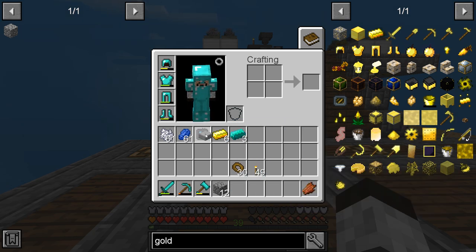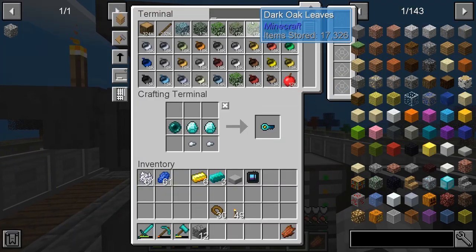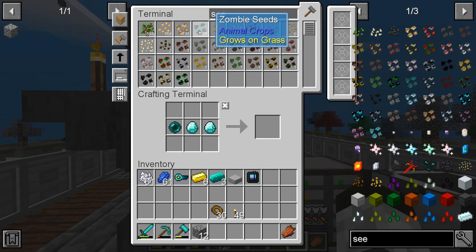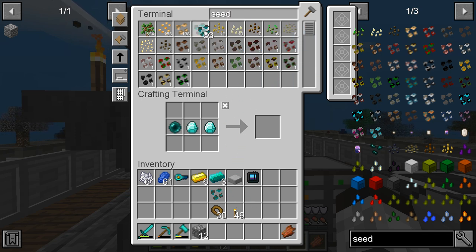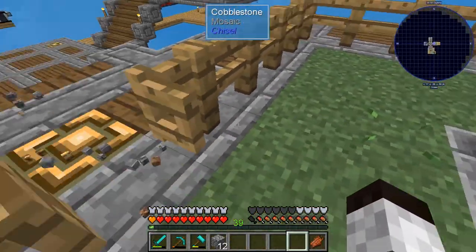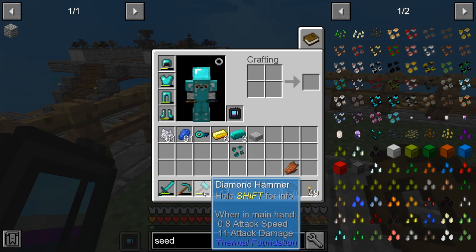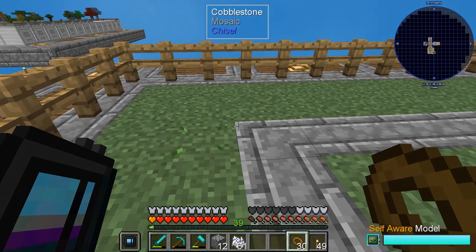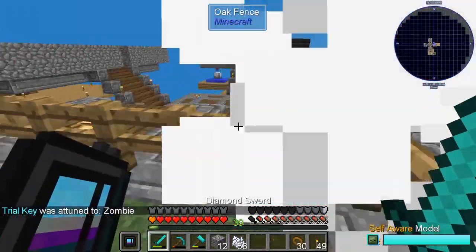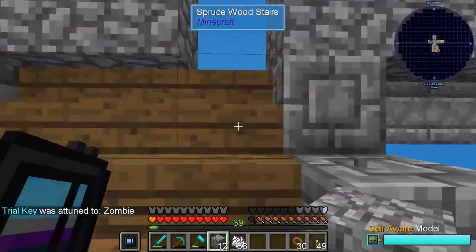We need to get another key and start the whole process over. Here are the keys — we have bone meal. We may not need another zombie seed; it might still be growing. There it is. We'll put the learner in, get the bone meal, and attune this key. It's been attuned. We'll run over here and close ourselves in and start another trial. Let's see how far we can get.